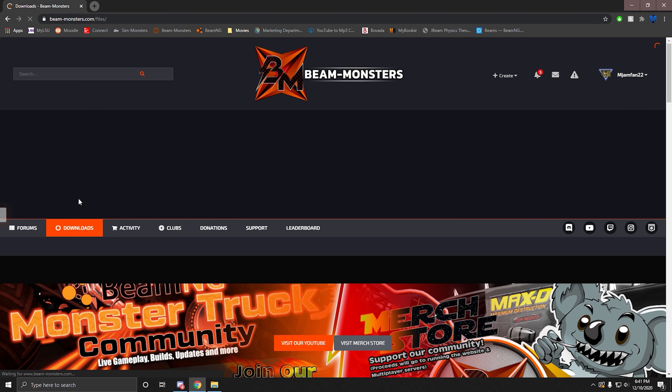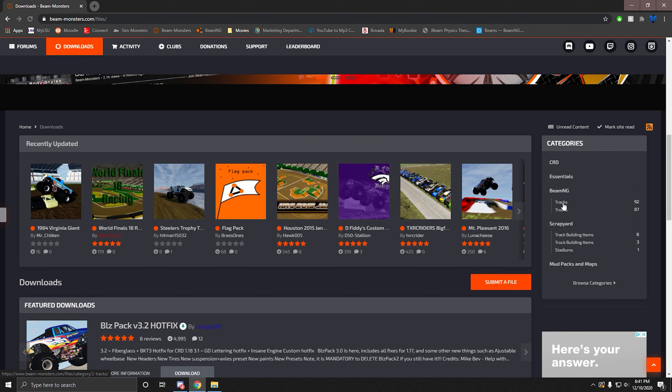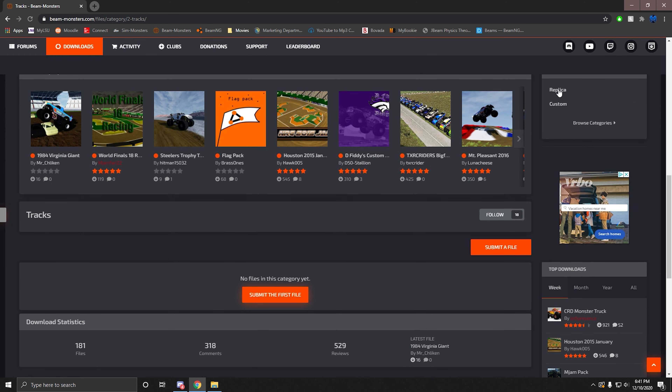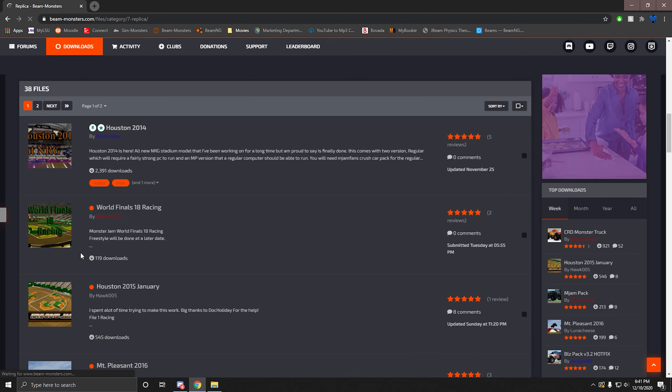You want to go to Downloads. For tracks and trucks you have two different categories. You want to click on Tracks — there's going to be nothing there at the top level — and you want to go to either Replica or Custom. So we click Replica first.